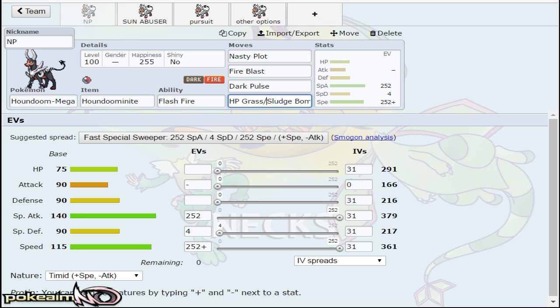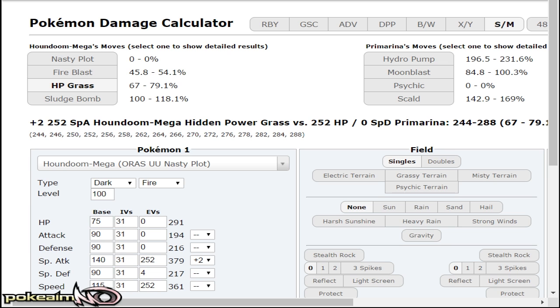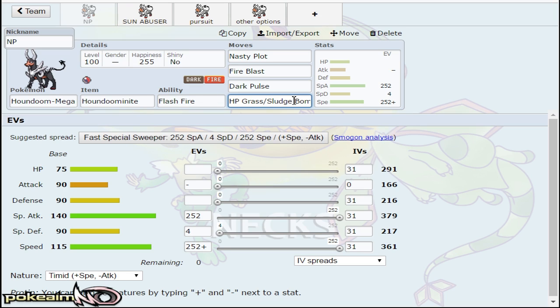Fire Blast, even upon resisting it, is still a guaranteed 3HKO after Stealth Rock. But HP Grass is a guaranteed 2HKO. HP Grass also hits Swampert for 4x effective damage and Crawdaunt for super effective damage, while also hitting Primarina. I do have Sludge Bomb on there specifically for Primarina — Sludge Bomb at plus 2 OHKOs max HP Primarina. And Choice Specs Primarina is a giant threat in the UU tier. So that's why Sludge Bomb was worth a mention. But HP Grass hits more Pokemon: Terrakion, Keldeo, Crawdaunt, Swampert. Plus 2 HP Grass knocks out Swampert.